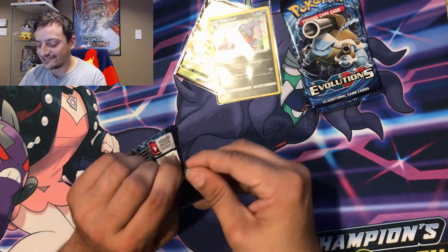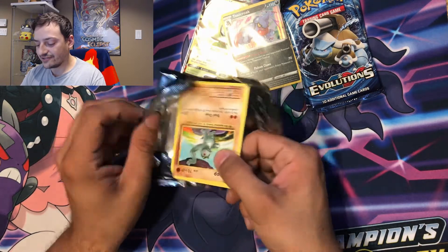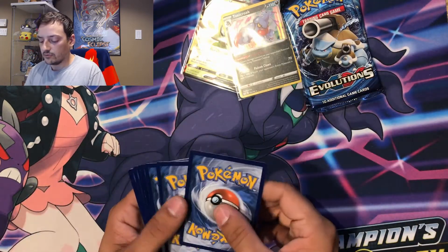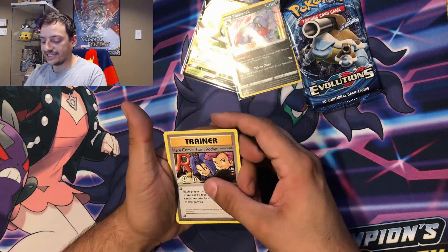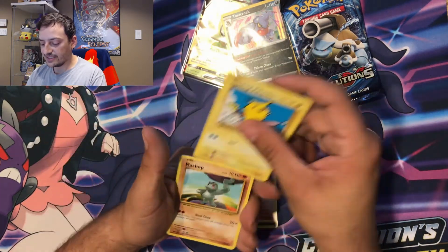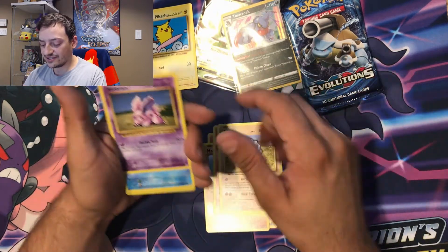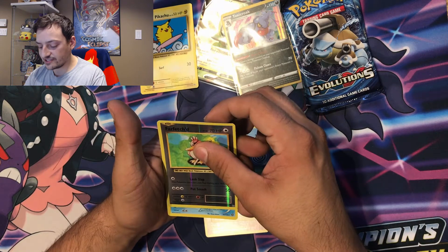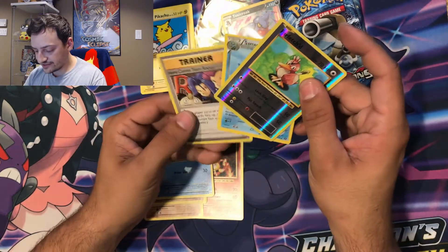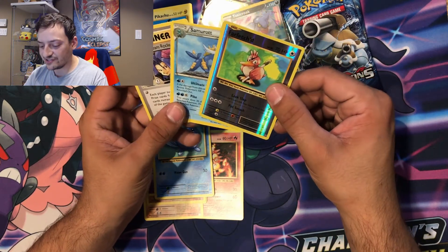Our next XY Evolutions pack — hopefully we can get some good pulls. Here's the code card, one, two, three. We got a Here Comes Team Rocket card, a rare, and I think I messed up because I think that was a rare — Surfing Pikachu! We'll put that one off to the side. Machop, Growlithe, Onix, Nidoran, Farfetch'd, and a Samurott. Wait a second — three rares! I don't know if that always happens but we got three rares, not bad at all. I'll take that as a win, even though Farfetch'd isn't one we want to see.